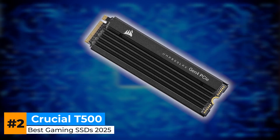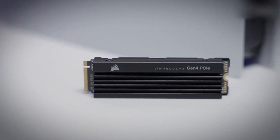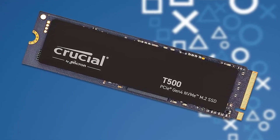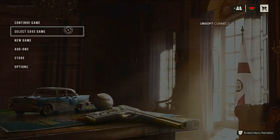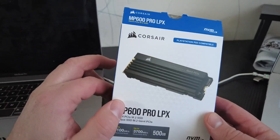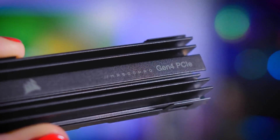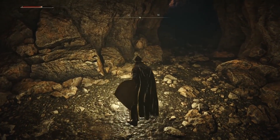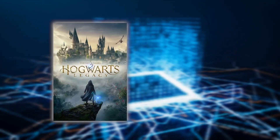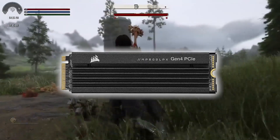Next up is the Corsair MP600 Pro LPX, and this one's for the gamers who don't just want speed — they want swagger. If the Crucial T500 is the quiet overachiever, the MP600 Pro LPX is the jacked-up athlete that shows up early, performs hard, and still looks cool doing it. Corsair built this drive with performance and endurance in mind. We're talking lightning-fast load times, buttery smooth asset streaming, and zero hiccups jumping between modern open-world games. Whether you're launching Hogwarts Legacy, Warzone, or your 300th modded Skyrim run, this SSD just does not flinch.